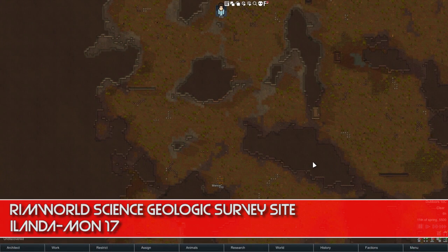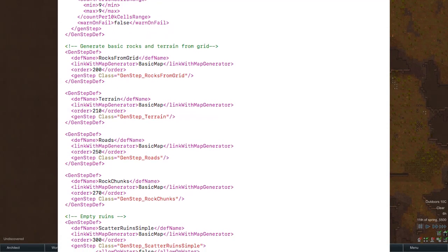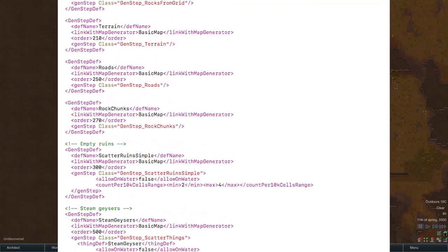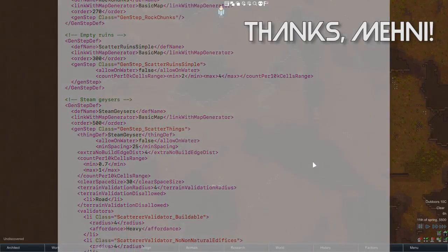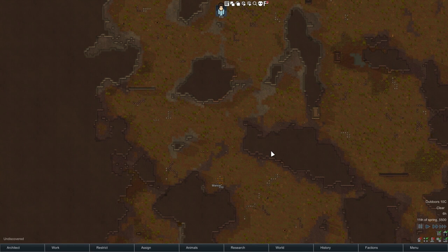I was worried about whether the distribution of resources depended at all on the difficulty level or the kind of biome chosen. RimWorlder Mani, who is very scientifically inclined, knows way more about coding than I do, delved into the code and had a rummage around and said nope — the way that resources are distributed on a map has nothing at all to do with the biome or the difficulty level.